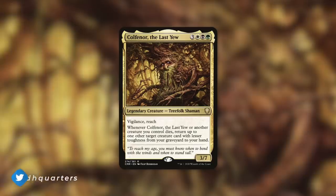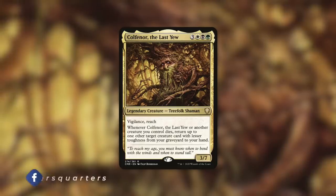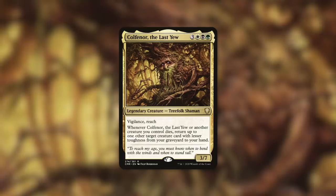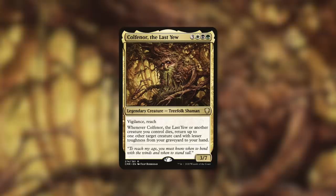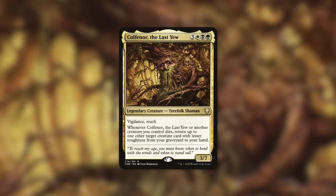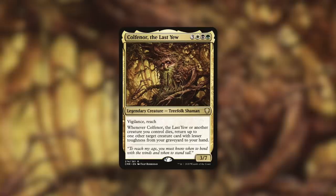And that Commander is Colfenor the Last Yew. Colfenor is a 3/7 Treefolk Shaman with Vigilance and Reach that costs three white, black, green. He has: whenever Colfenor the Last Yew or another creature you control dies, return up to one other target creature card with lesser toughness from your graveyard to your hand. So this is a value-centric Commander that can replace creatures in play that die with ones from our graveyard and get them back into our hand. And with the right build, there are some incredibly overpowered and broken things we can easily do with this Commander.